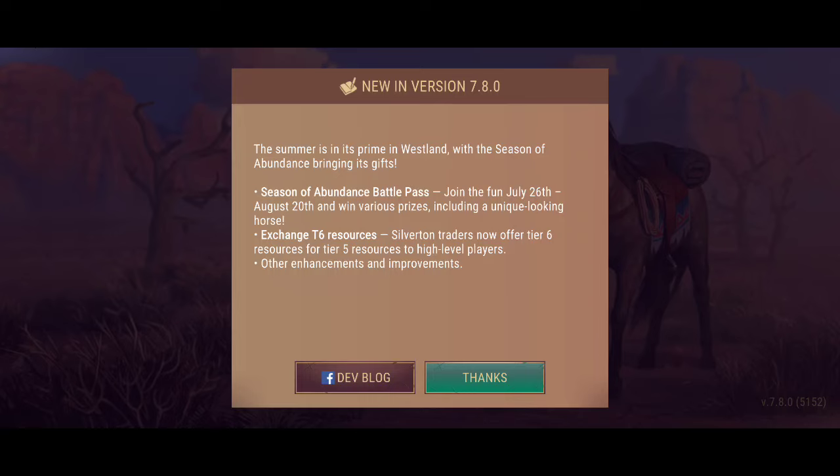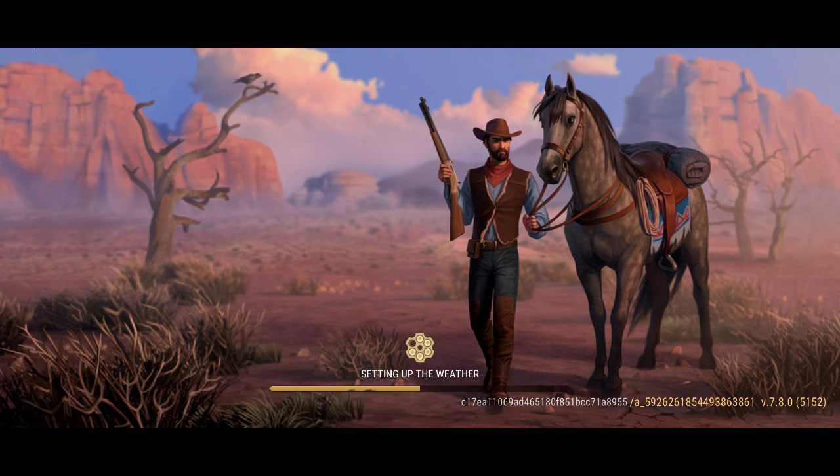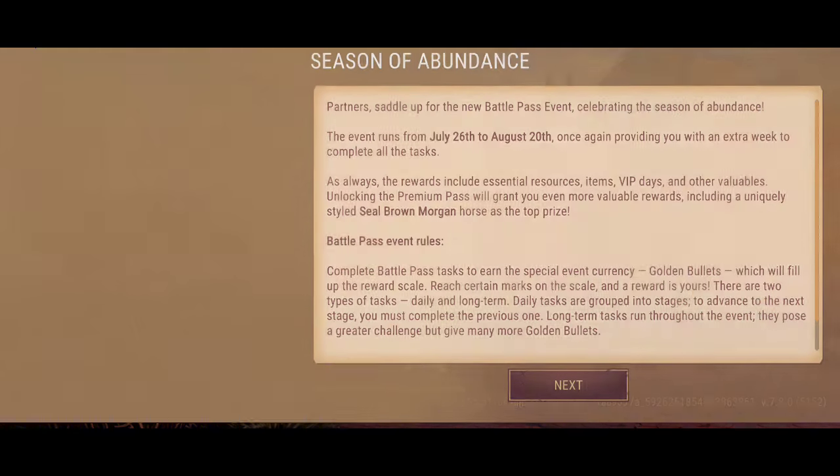Hello guys, it's GabbyCat once again with a new season in Westland Survival. This one is actually version 7.8 and it gives us a chance — when you're high level and capable of being in this area where you get Tier 6 items. Then you can trade them up to Tier 5 to a higher level in the main town. All of this is going to be active on the 26th of August, just two days away, so make sure your home base and characters are Tier 6 ready.